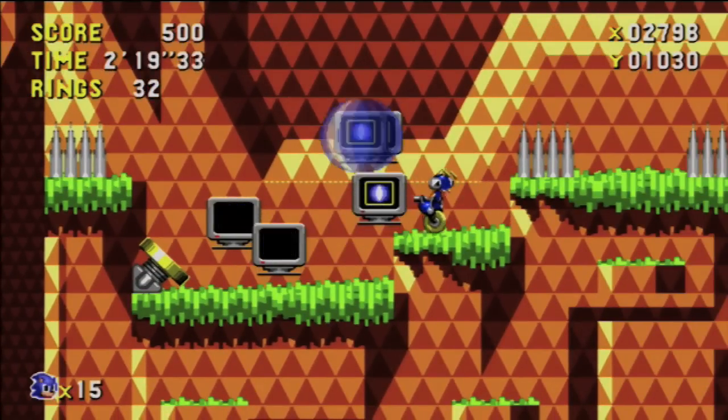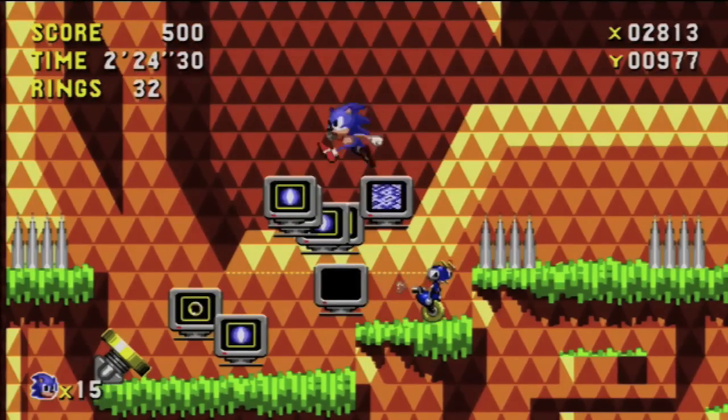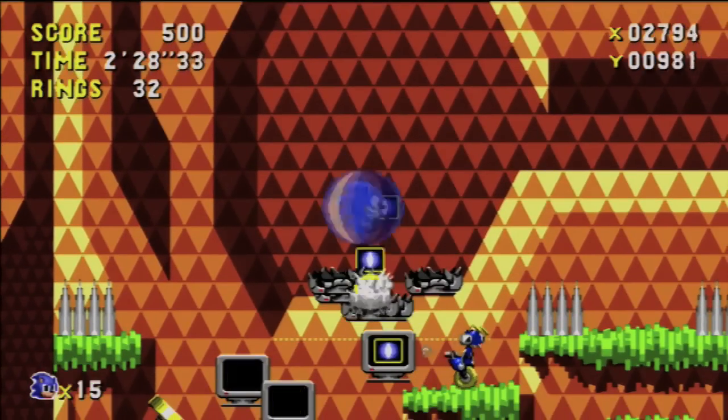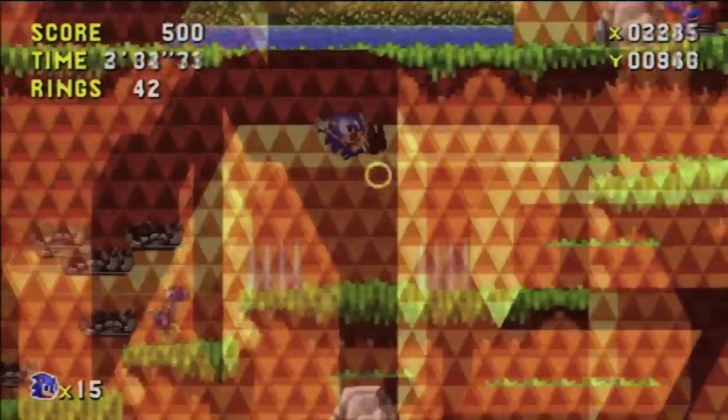Obviously the first one is quote-unquote cheating, where you can just rack up rings and get power-ups and stuff, and that's pretty fun. But the main thing that's pretty cool about this is that you can do machinima with it pretty easily.